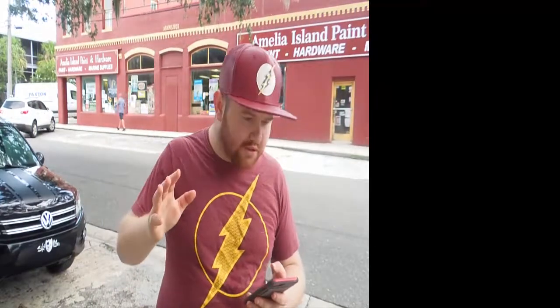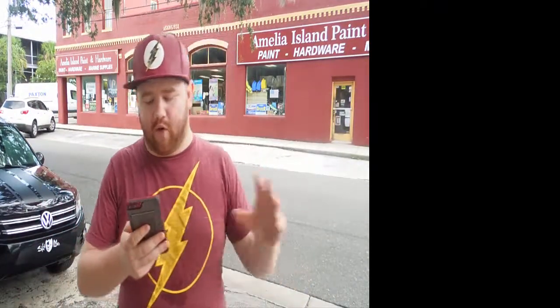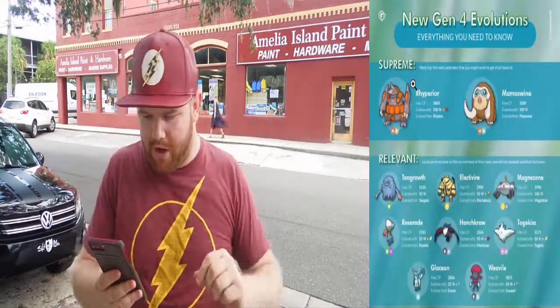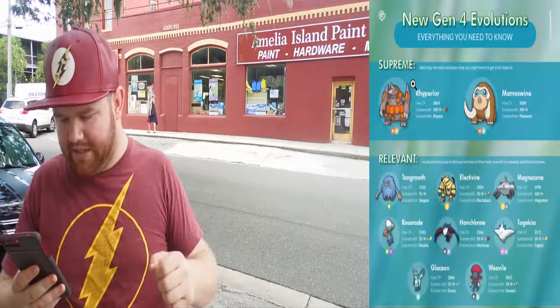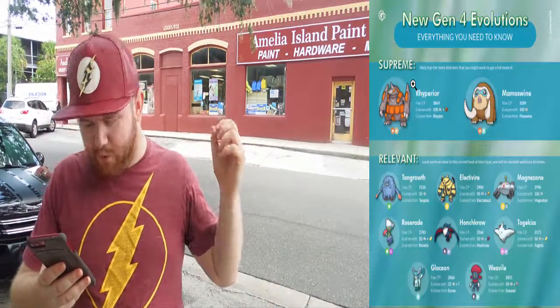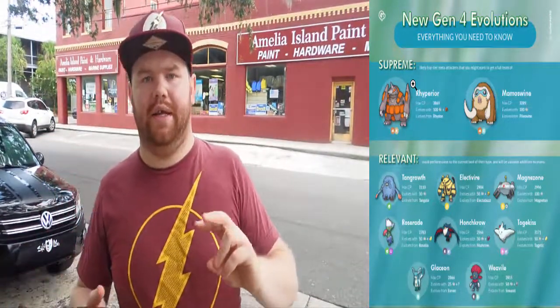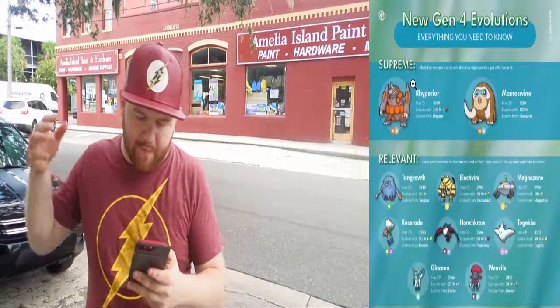Alright, so the full list of Generation 4 evolutions that we're going to see when Gen 4 comes out — it's going to be a total of 22 new Pokemon. We've already talked about some of them earlier in the video. I'm going to take a screen grab of this picture and post it while I'm talking about this. We've got Rhyperior, whose max CP is going to be 3,869, and it evolves from Rhydon. It's going to need the Protector — which is a new evolution item — and 100 candies to evolve. And we're going to get Mamoswine.